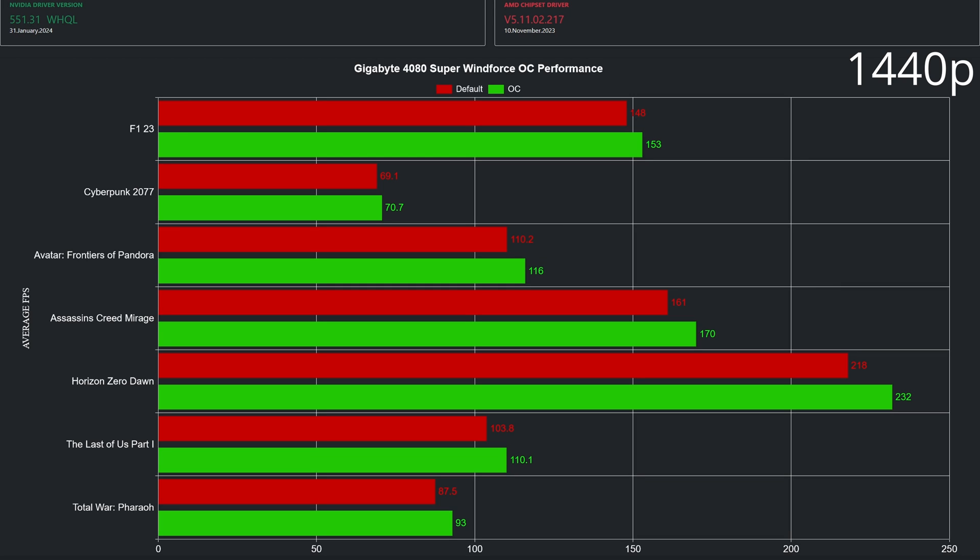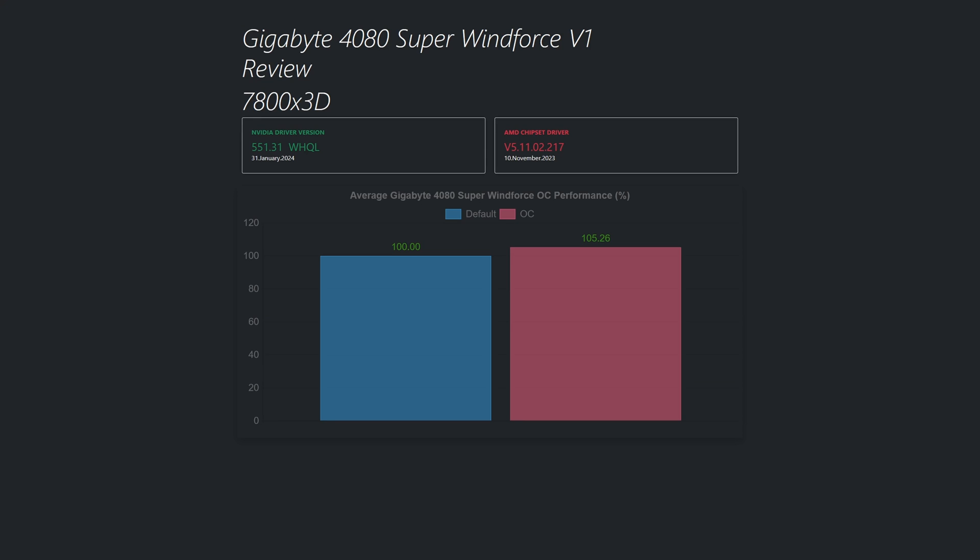In The Last of Us Part 1 from 103.8 to 110. And last but not least, in Total War Pharaoh from 87.5 to 93. Averaging all game results at 1440p, the performance increase is above 5% — more than the performance difference between the 4080 and the 4080 Super.